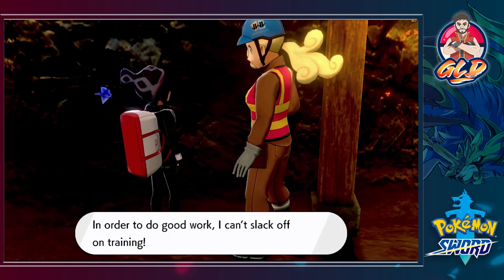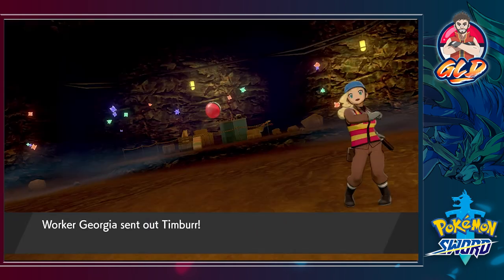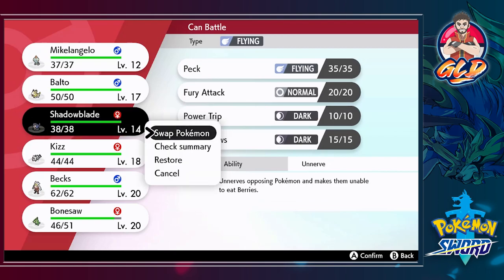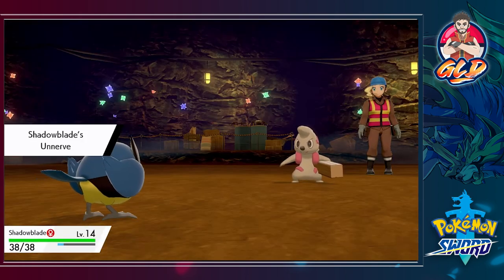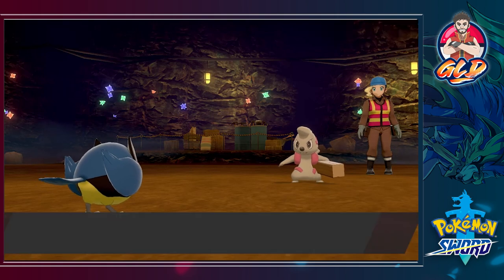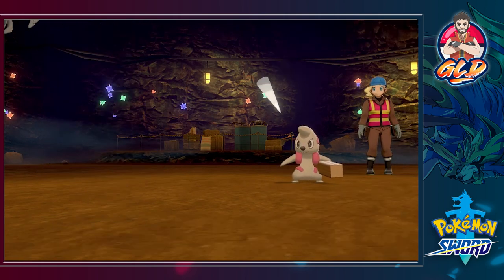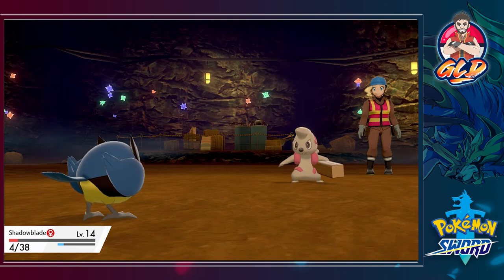Here we are taking on Worker Georgia and she's coming out with a Timburr. I picked the wrong Pokemon for this situation, so I'll use Shadow Blade — Fighting type Pokemon are weak against those. Here we go with Shadow Blade, and the Unnerve ability is going to eat some berries. Here comes Low Kick, not very effective. Then she uses Rock Throw — that is going to mess me up quite a bit.